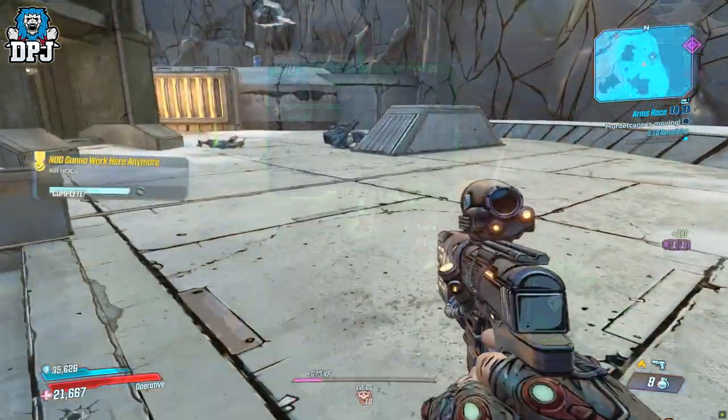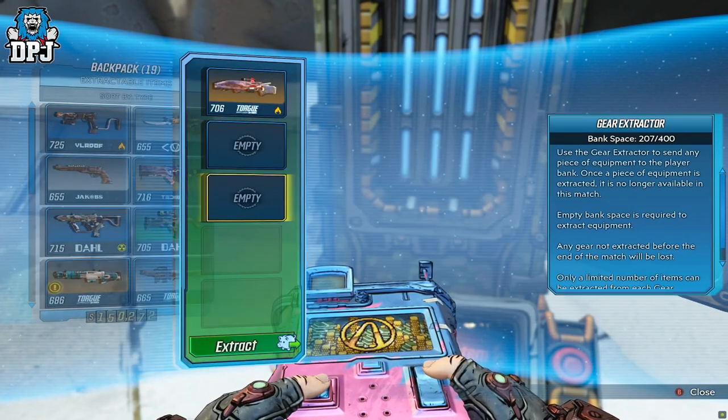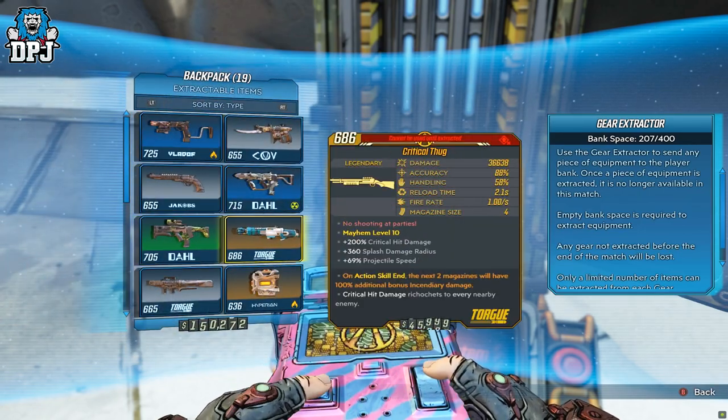Don't forget, extraction points are also normally occupied by enemies which you'll have to take out before using the extraction machine, because if you're playing solo and you go into the extraction point machine, the game doesn't pause — unlike when you go into your inventory. So once you're done here, it's on to that boss fight.